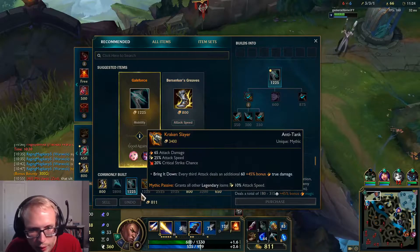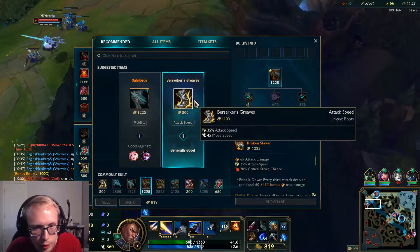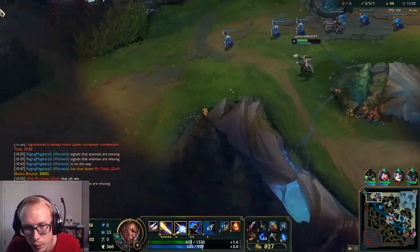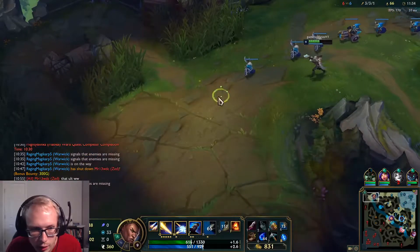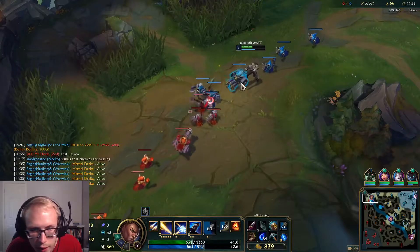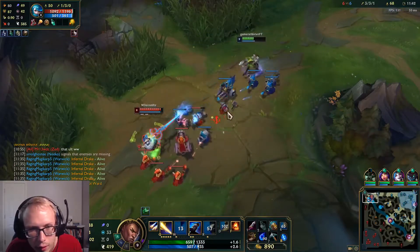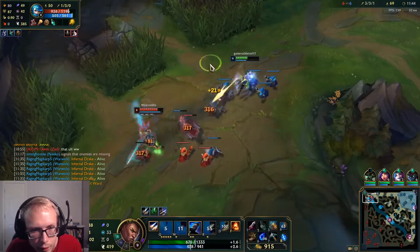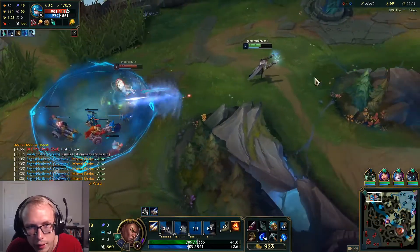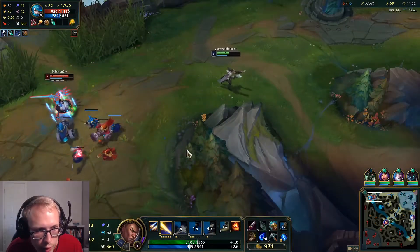That's not what I'm building. I'm building Kraken Slayer — why are you trying to recommend me this stuff? I guess I should upgrade my boots here. She pushed it pretty quick. We're relatively healthy, I think we can stay. I just need to not try to auto-for-auto her. I can stay back, give her an auto here and there. I just need to not die to this — I just can't stand on top of her ult.